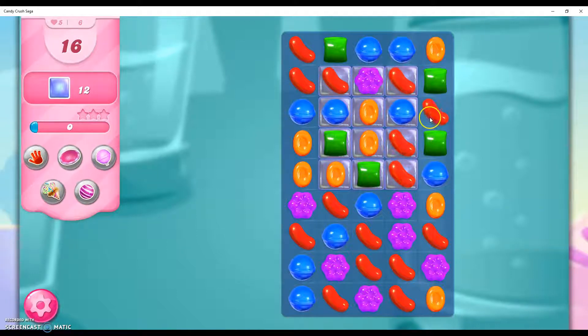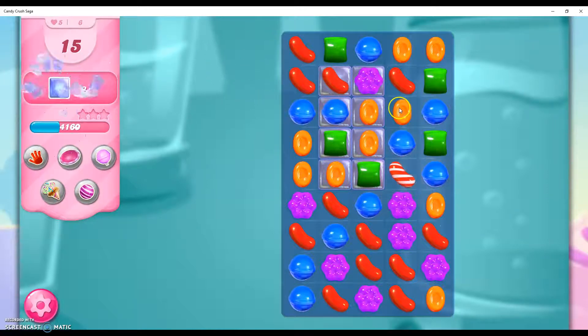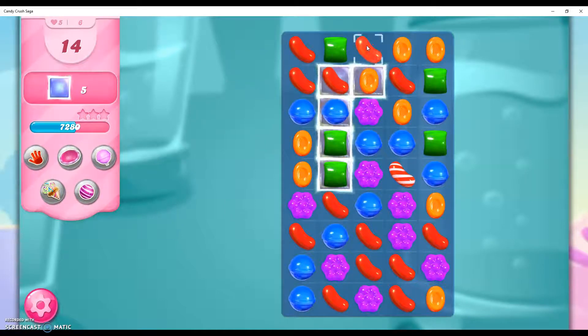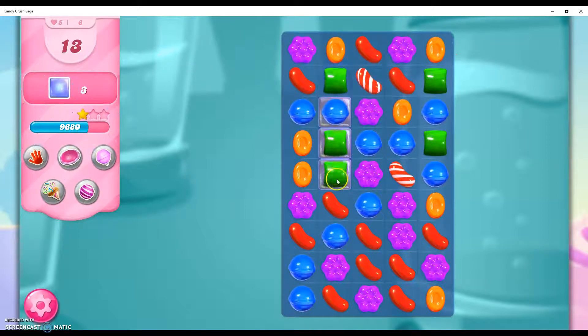I start off with a nice opportunity here with a striped position, so I can create that. And I can actually create this, and then get another striped candy here. And then I'm going to do this right here. Once I do that, it will reach all the jellies, and then I should be done with this level.